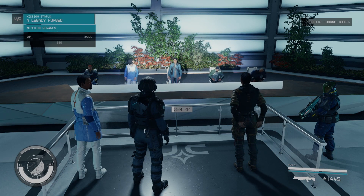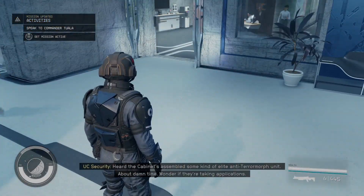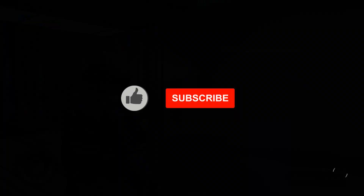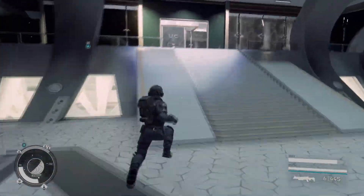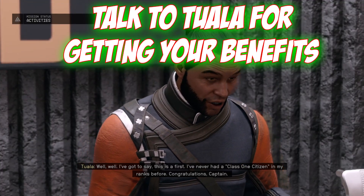Afterwards, you need to go meet with Tuala at the UC Vanguard headquarters. Take the elevator and go to the NAT station. Once you get to the UC Vanguard entrance, talk to Tuala and he will tell you about your benefits.